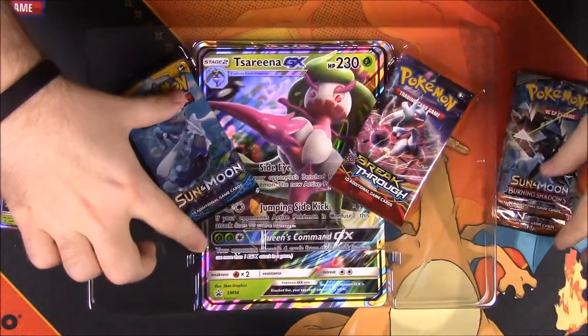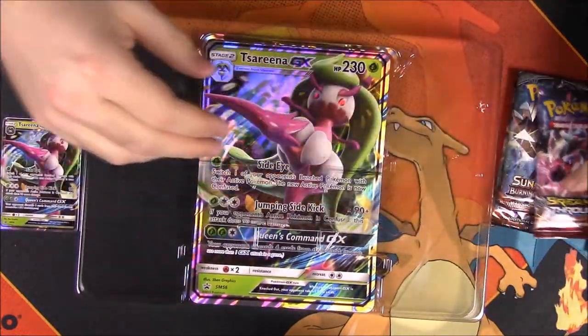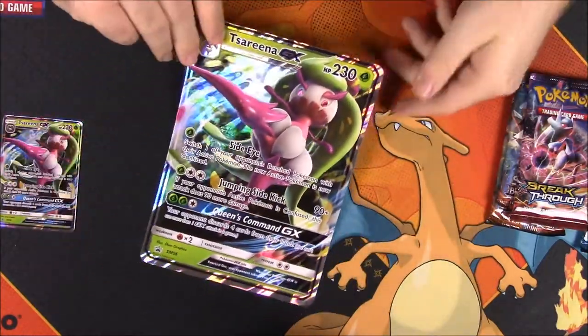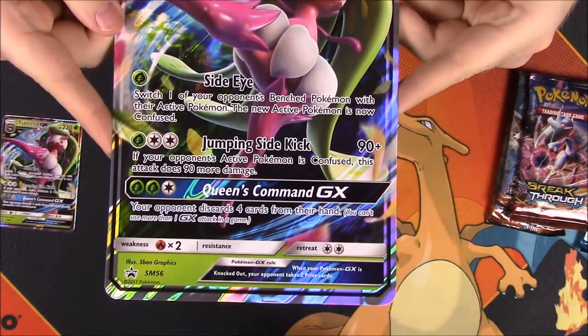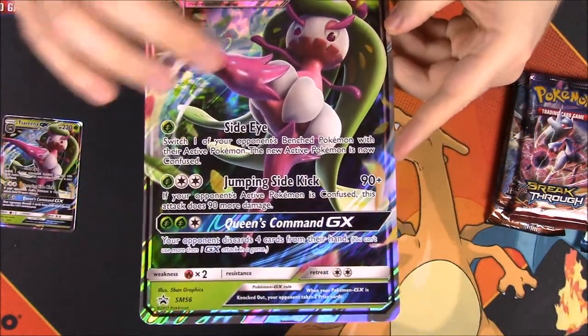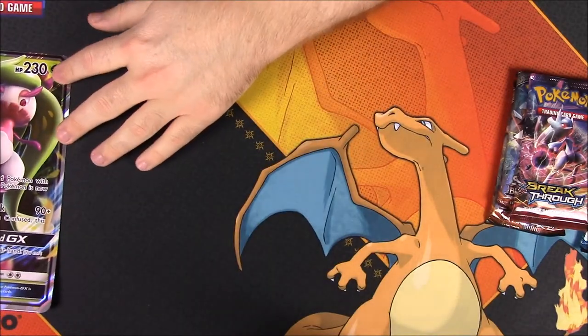Then we get two Burning Shadows packs, a Sun and Moon and a Breakthrough, which is kind of weird that they threw that in and not just all Sun and Moon cards. But the big card here — you can see the detail and read it a lot better. She just looks really cool. I really like the look of the card with the green and the pinkish purple. I just think it looks really cool. So go ahead and set that aside.